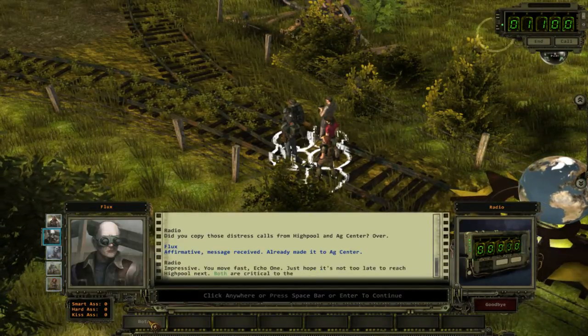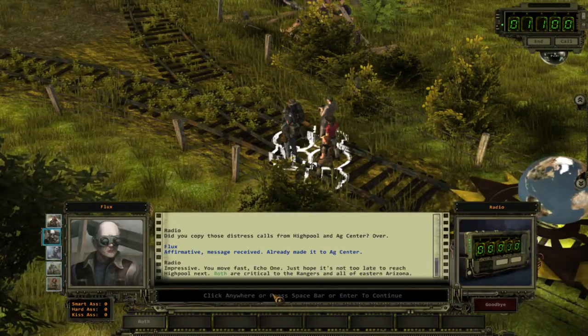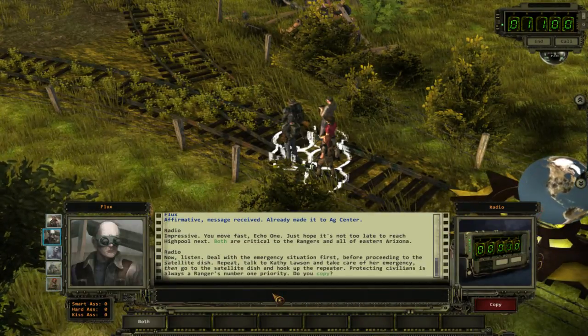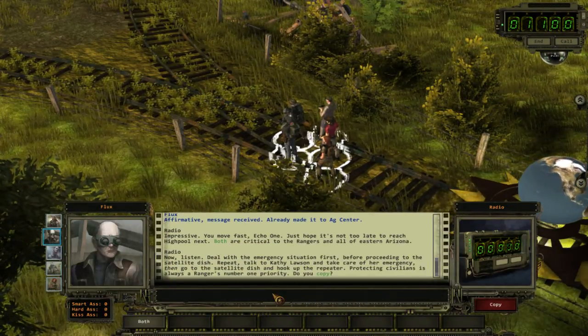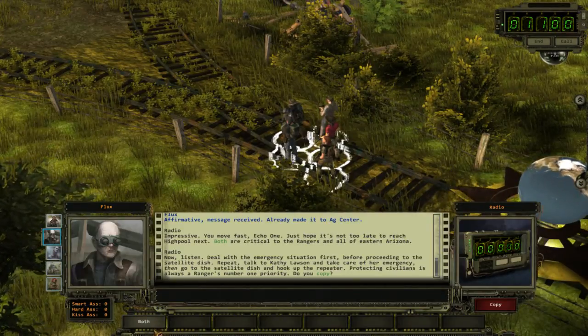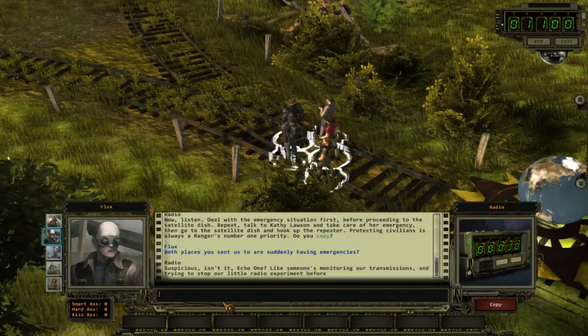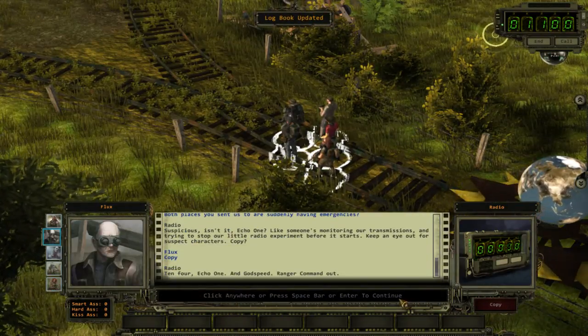You move fast, Echo One. Deal with the emergency situation first before proceeding to the satellite dish. Talk to Kathy Lawson and take care of her emergency. Suspicious, isn't it, Echo One? Like someone — 10-4 Echo One.